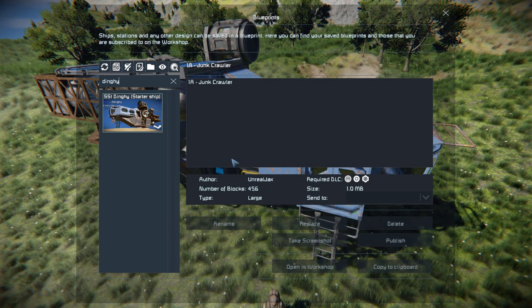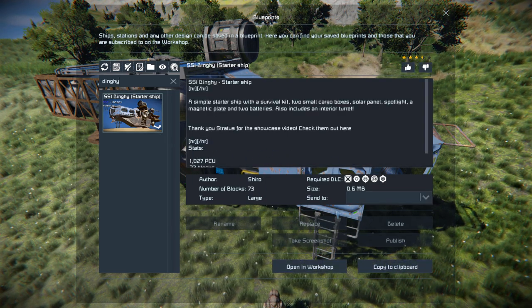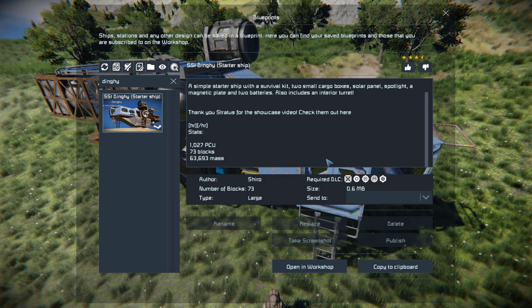Once the game loads up all the information, it requires the Decorative Block number one, Wasteland, Warfare 2, Heavy Industry, and Decorative Block number two DLC packs. Another YouTuber called Stratus has done a showcase on this before, and their video is much shorter and more concise, so I'd highly recommend checking that out. The Steam Workshop page has a very clear list of what's included, along with the PCU and mass. We'll give it a thumbs up and take a look around.